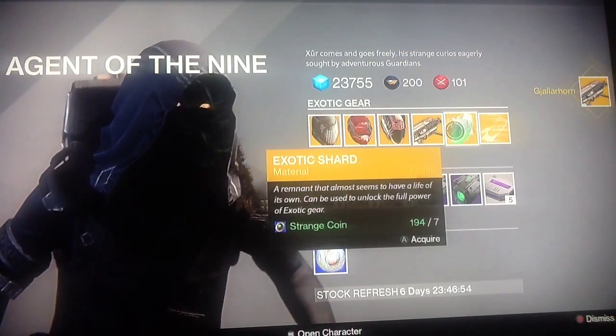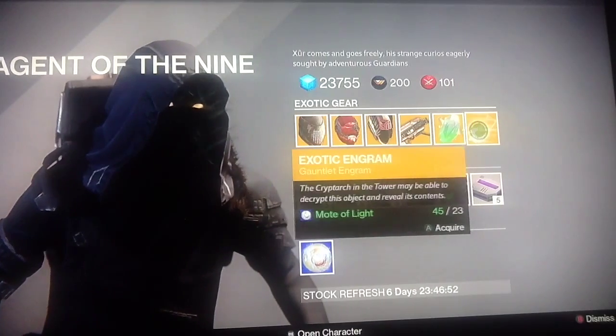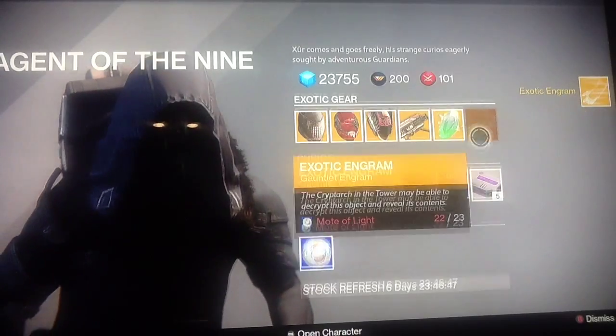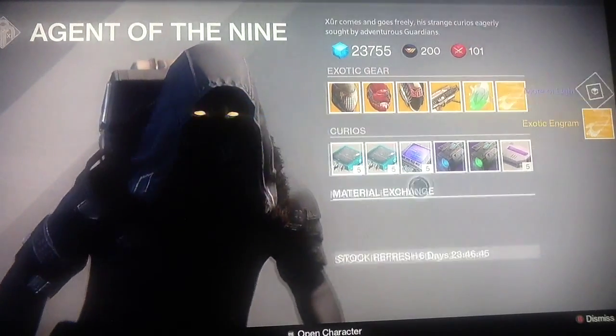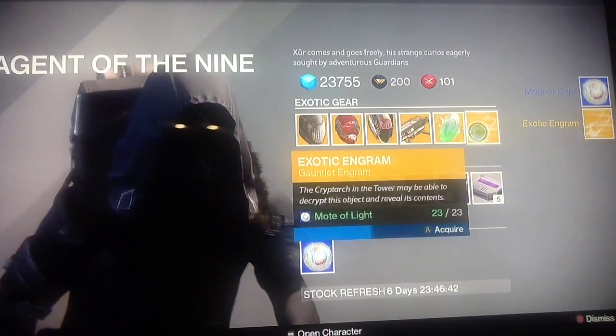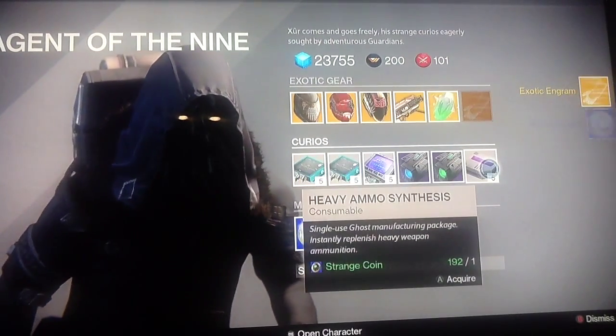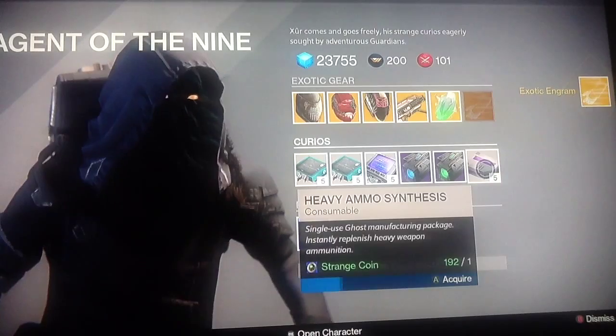Okay, Exotic Shard. Some Engrams that I'm going to buy — I can only buy one, but we're going to change that story. Let's buy two. Okay. Ammo Synthesis, which I need.